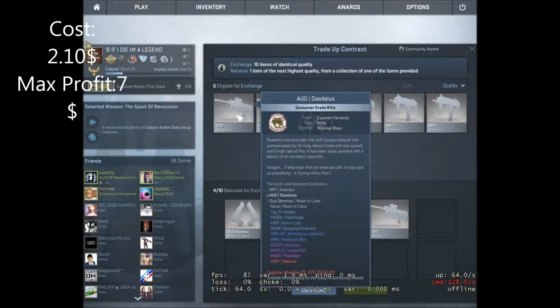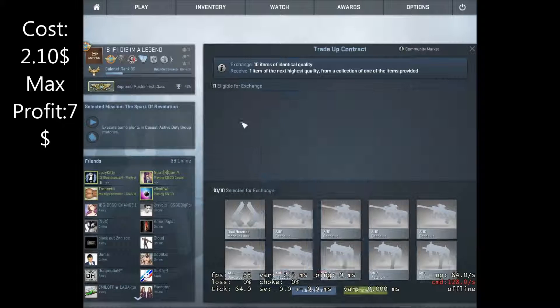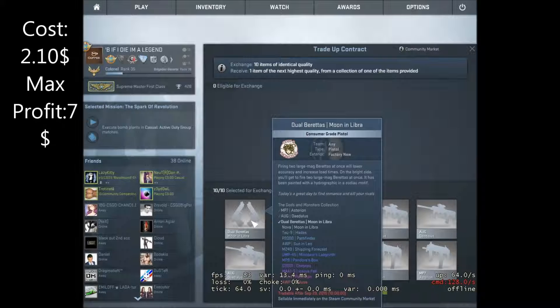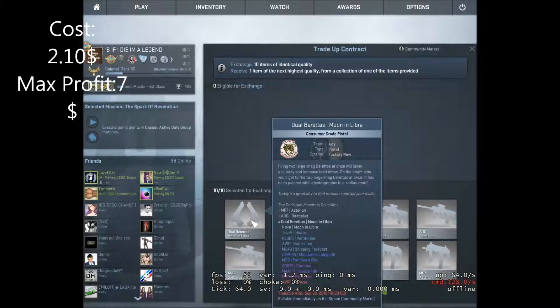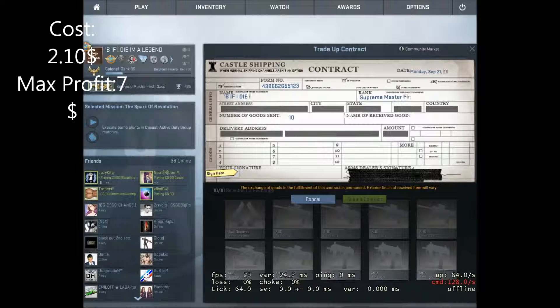The trade-up contract costs like $2.10. I have about 9 items that are minimal wear and 1 item that's Factory New, which results in 3 out of our 4 items being Factory New. The only one that will not be Factory New if you get it is the Tecna and Hades, so yeah, 25% chance to succeed.